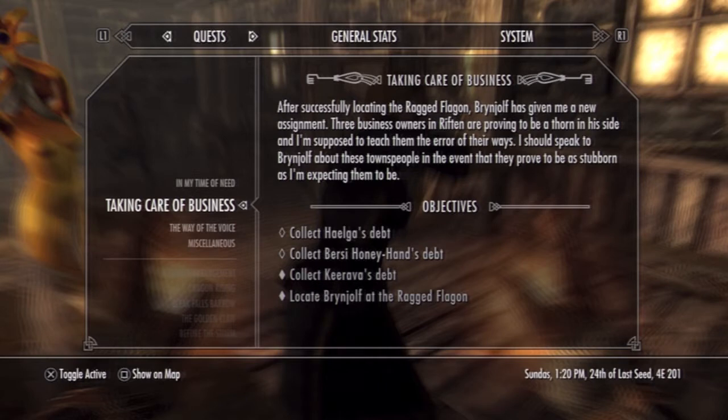The Thieves Guild quest — you got to collect money from these people. You see all three of those people right there? You got to collect money from them and you got a brawl. Kareeva gave me trouble so I couldn't do this technique there, but I'm at Helga's right now and I've been in a corner for a good little minute and she's been working me over.